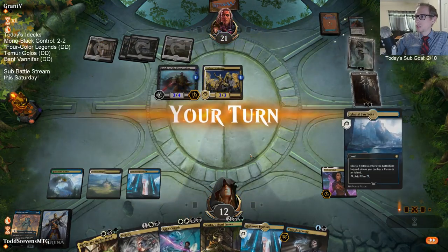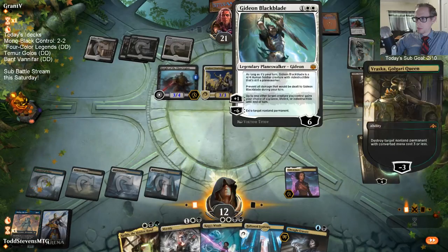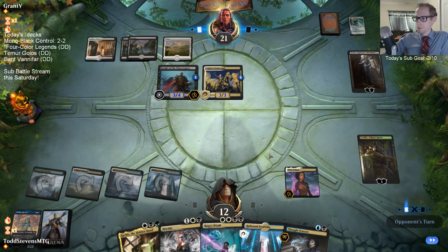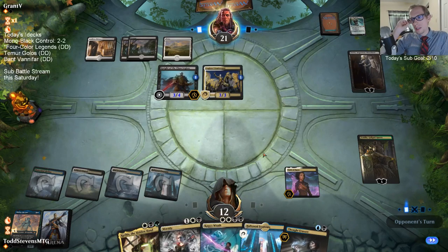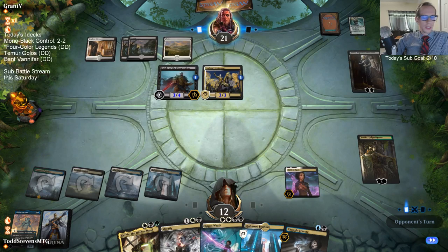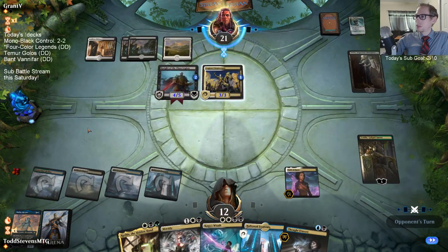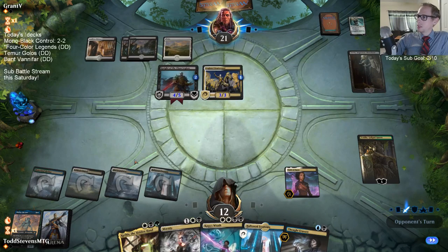Not another creature. They can hit me down to two if they just attack and ignore Vraska. Wait, they can just kill me with the plus one - I'm dead. They just activate the Knight - that's nine damage plus Sorin dealing three is 12. Yeah, they just have lethal here.